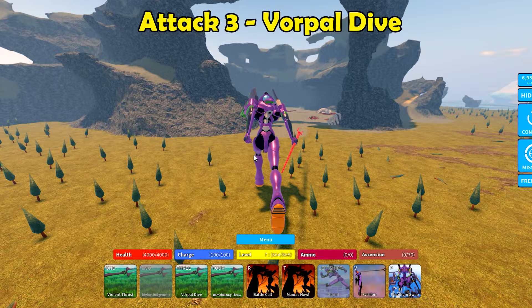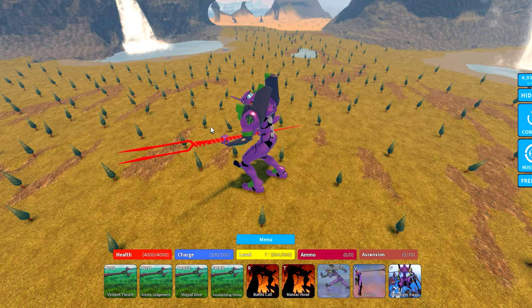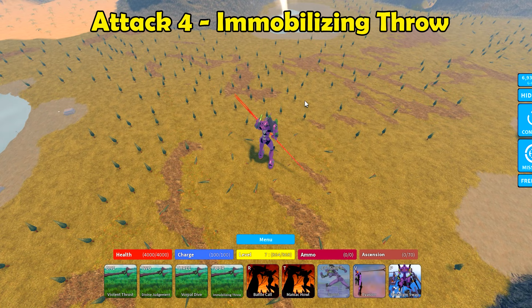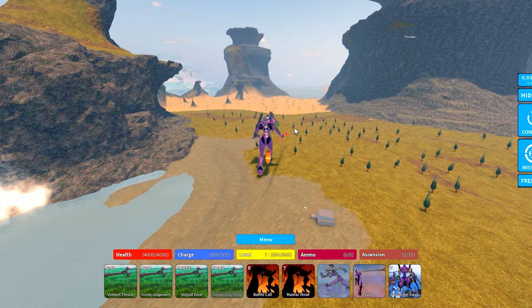Attack three is Warp Dive. Spear mode is probably pretty good for melee fighting in general because of the long range, and it has a pretty decent sized AOE when it falls down. Attack four is Immobilizing Throw — it just throws the spear. That's actually a pretty far ranged attack, going from here all the way to there. This one takes a long time to charge though, so you're not going to be spamming it.